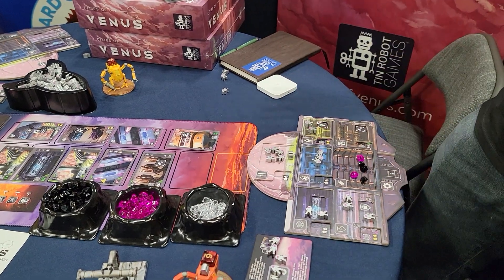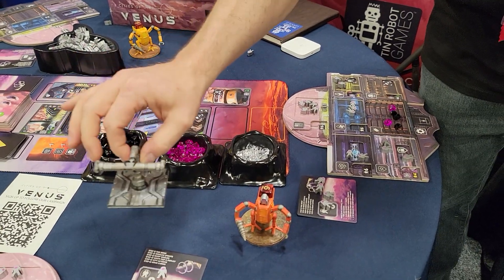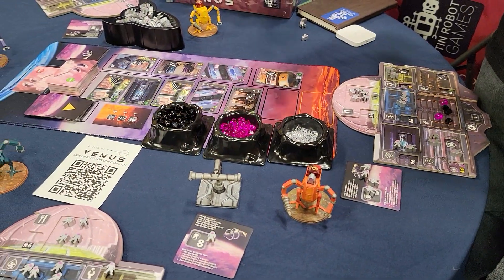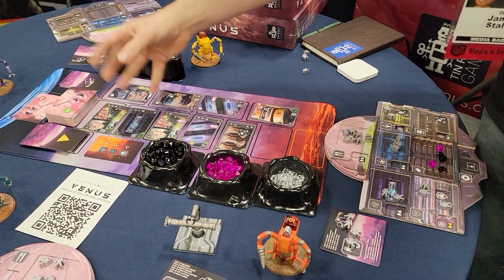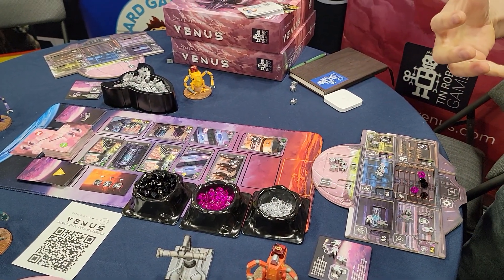The simultaneous play occurs right up until the last step. During the last step, the person with the first player marker gets the first pick from the market — they take a card, add it to their player board, it goes to the next player, and then we start all over again with the new drop.